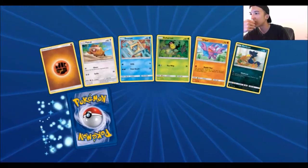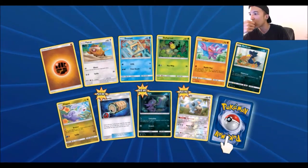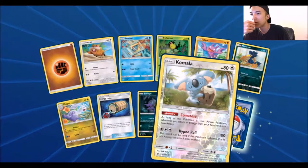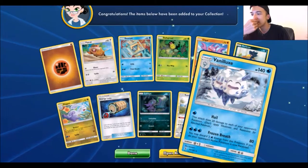Next pack. We got Fighting Energy, Paras, Nidoran, Bellsprout, Glaggur, Murkrow, Sligo, an Energy Lotto, Sableye, a Reverse Komala, and an Vanillish.